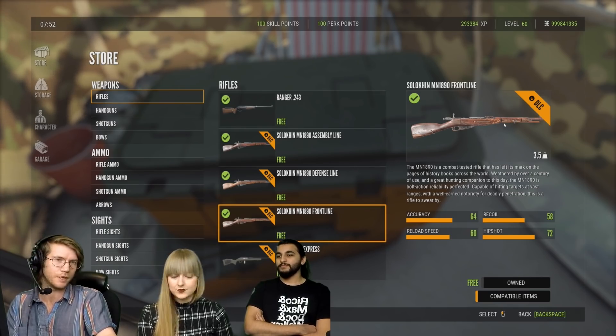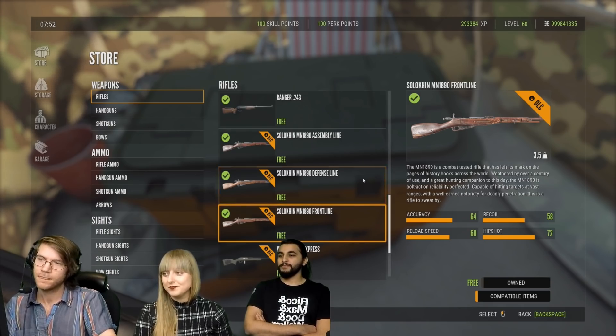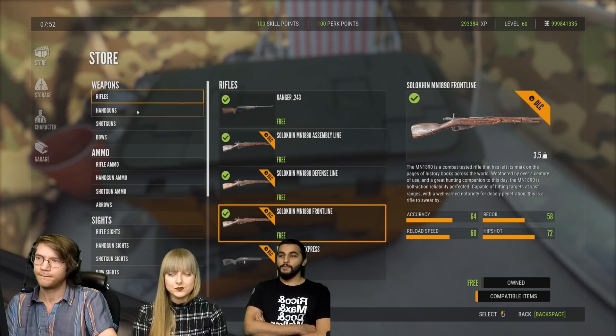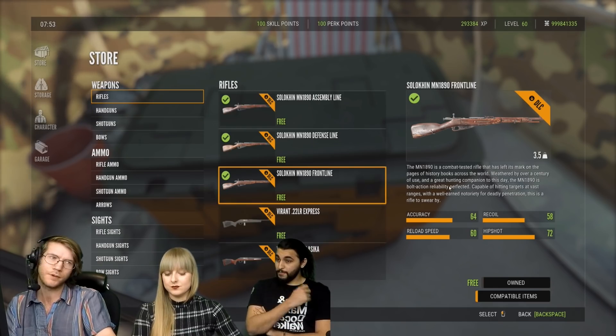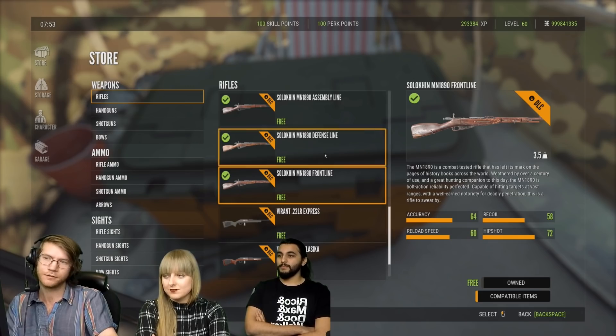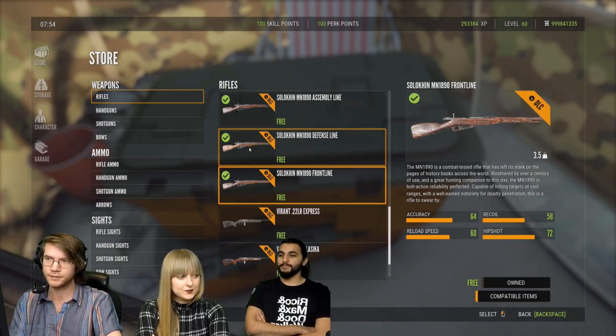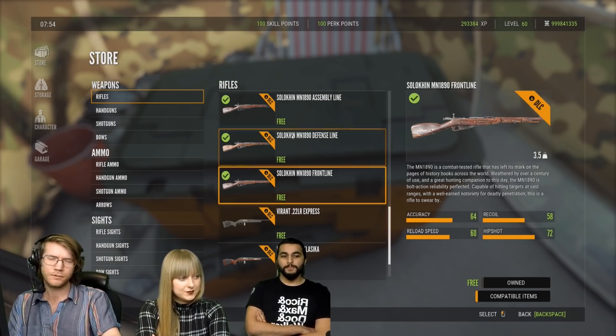We're taking a look at the Mosin Nagant. There are three different variations: the assembly line, the defense line, and the front line. It is going to be a weapon class 2, but it is said that it's actually okay to use on Blacktail 2, which is a weapon class 1 animal. It's going to be somewhere between the .243 and the .270.